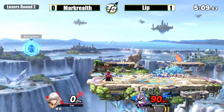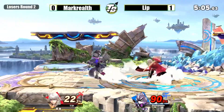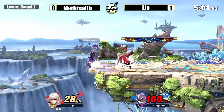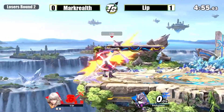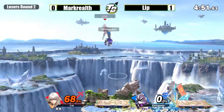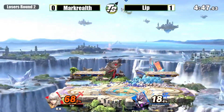Getting close to kill percent. Byleth looking for one good hit. Big combo. There's that back air, launching him off the stage. Great spacing by Lip. Markelf is trying to rack up some percent, which Fox is pretty good at, but these nairs and stuff are just making it hard.